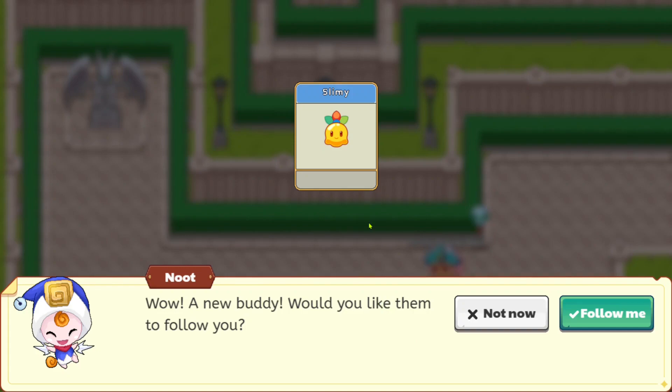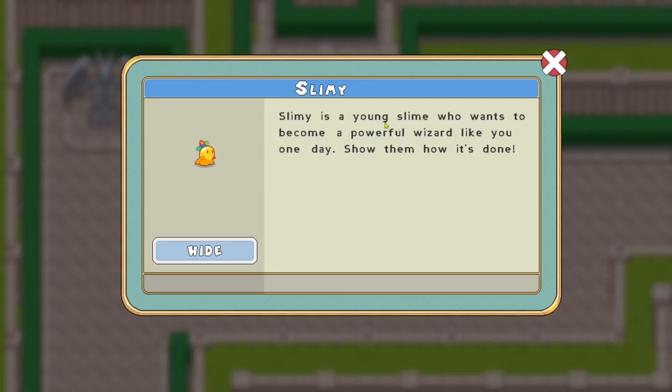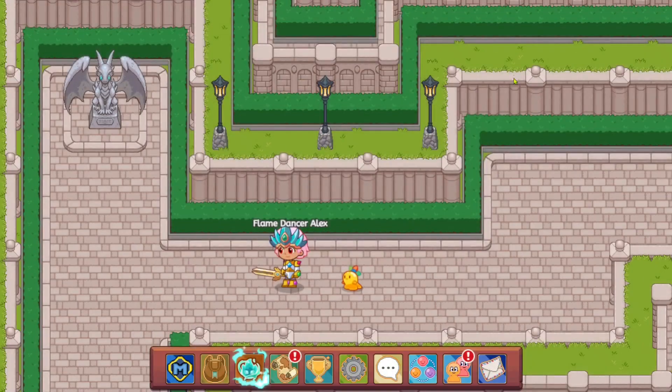You can receive yourself the new Prodigy slime! You get a new buddy. Would you like it to follow you around and go around your world with Slimy following behind you? Slimy is a young slime who wants to become a powerful wizard like you one day — show them how it's done. Basically, they follow you around and figure out how to become a wizard.